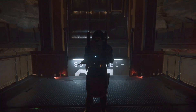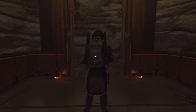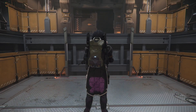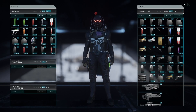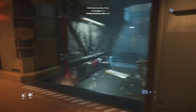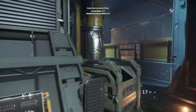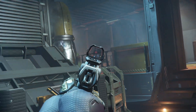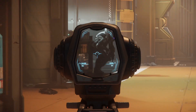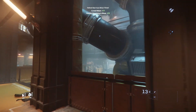Bunkers in Star Citizen as of the time of making this video are hella fun again. With the release of 3.22, the NPC guards are no longer popping through the ground, or at least provide some reasonable support for you as you try and clear your targets. They're all equipped with the Gemini LH-86, which happens to be one of my favourite sidearms, and it's only been made more cool by adding the fully automatic function to it, which you can activate by pressing the B button with it equipped.